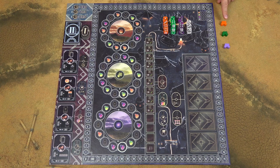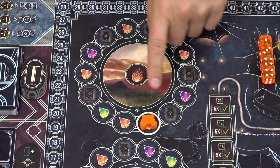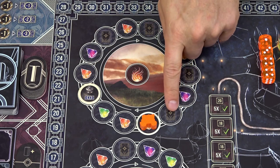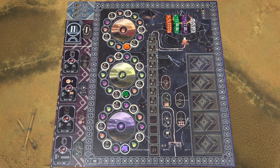There are 3 wagons in the game and they correspond to these 3 tracks. Place each wagon on the starting space of the track of the corresponding color. Then place 1 tent face up on each of the 5 spaces on all of the tracks. Put the remaining tents back into the box.